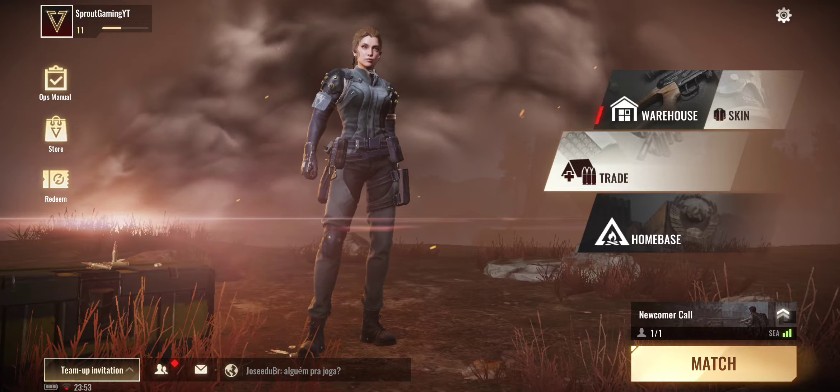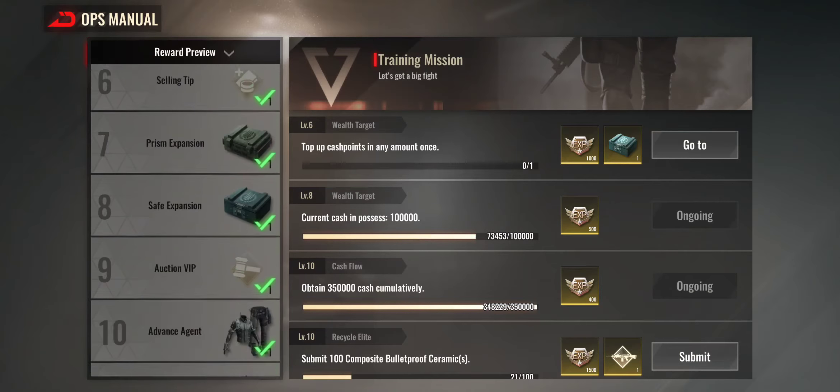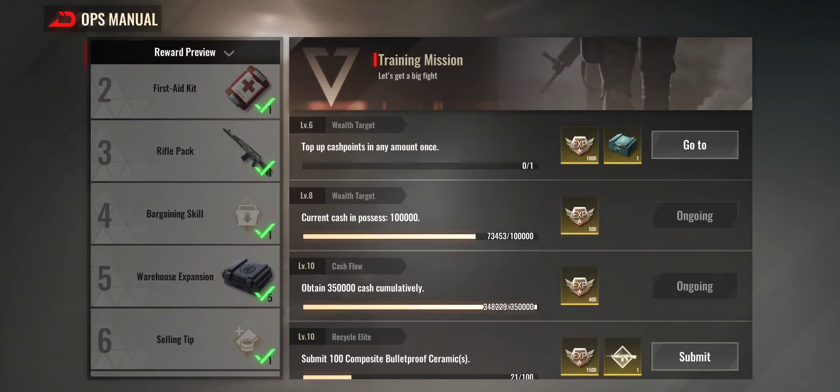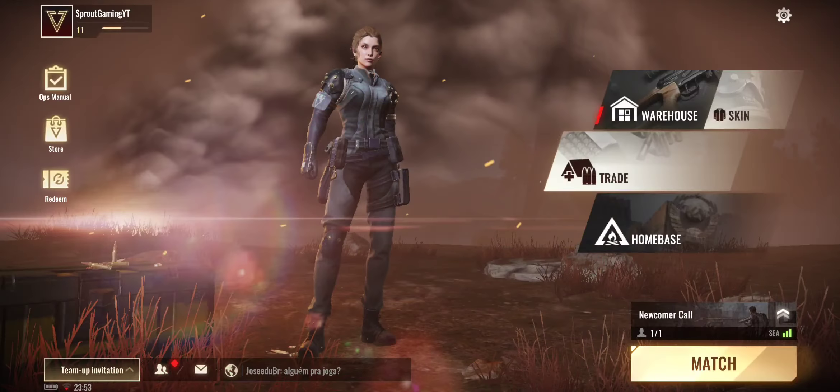We'll go ahead and go to the gun bench. The gun bench — I think off the top of my head you unlock it at level seven — actually no, you might already have it unlocked from the get-go. I'm pretty sure you had to unlock it back in the day, but that might have been during closed beta testing. Anyway, once you get the gun bench, you go to gun selection and select the gun I've just bought, the SMG5.